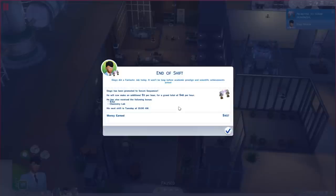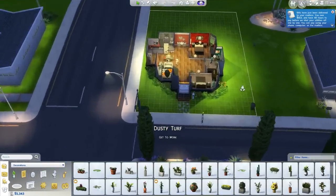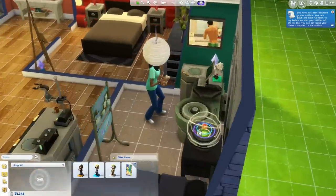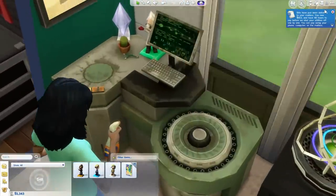Our next shift will be Tuesday at 10 in the morning. What we got with the promotion is the ability to analyze plants and make serums, which helps us save cash — normally that object costs a couple thousand simoleons. Let's check our household inventory. We got some bills but we can afford them. Here it is — the chemistry lab, only a thousand simoleons so at least we save that. Kimiko is being nice and cleaning up Diego's mess.